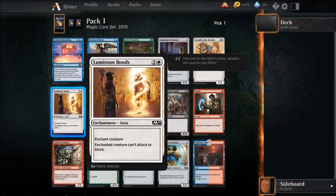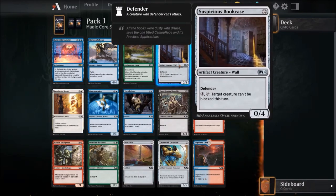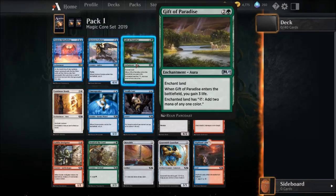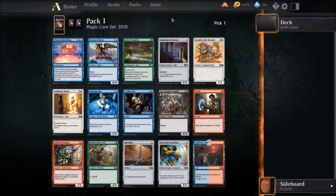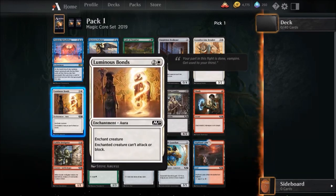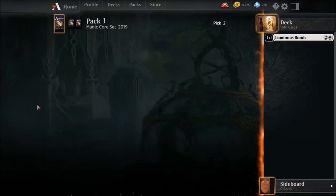I like Luminous Bonds a whole lot, and I don't really like those enchant land cards. When Gift of Paradise enters the battlefield, you gain three life and the land has 'add two mana of any one color' — that seems pretty damn good. Let's go Bonds. I think Bonds is really, really good.